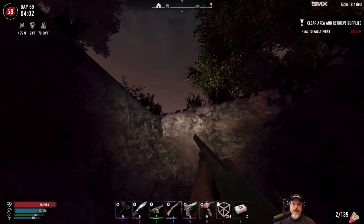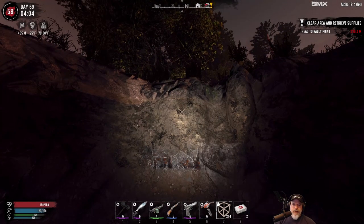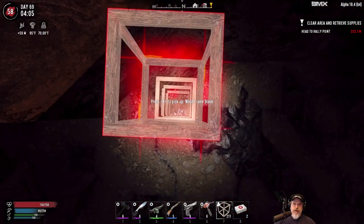We'll do that first. And then we've got a new quest to do today — it's another tier two fetch and clear at Old Victoria. That should be pretty exciting going into that house there. So that's our plan for this episode.